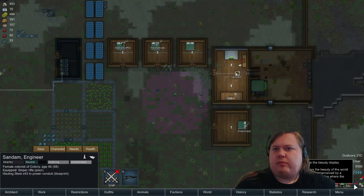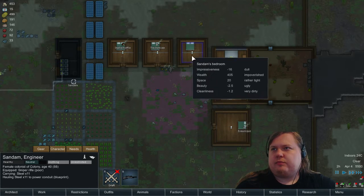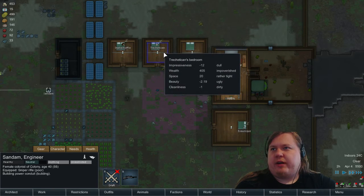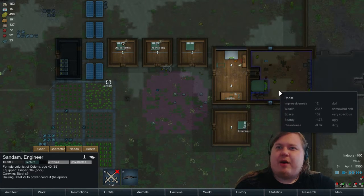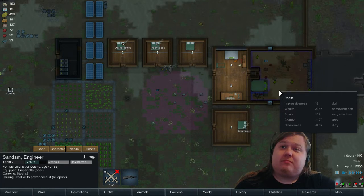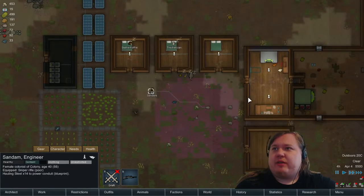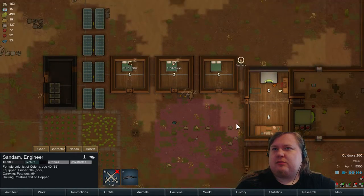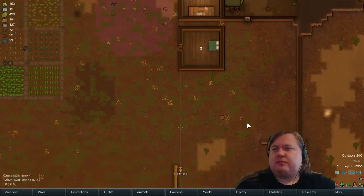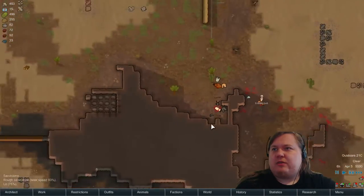Let's put the room information on again. Some of these rooms are really bad — minus 12, minus 16. Somehow my cold storage has better impressiveness than the actual rooms. Just dining with the dead bodies — nice.